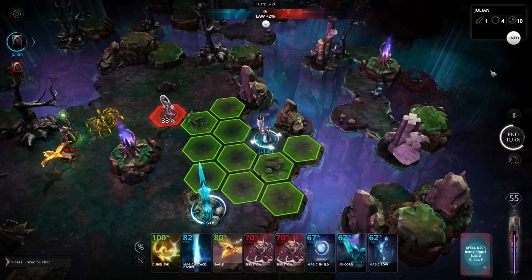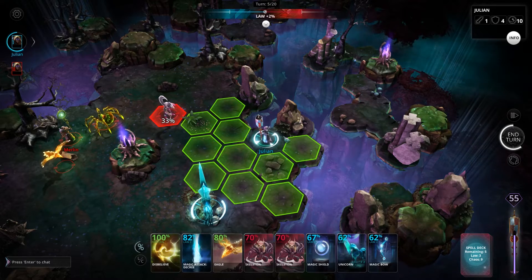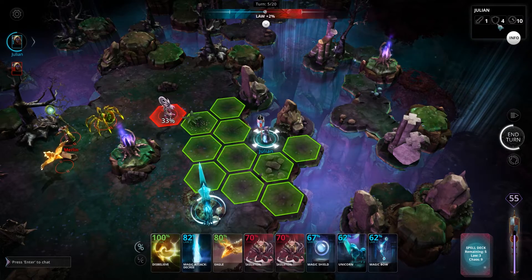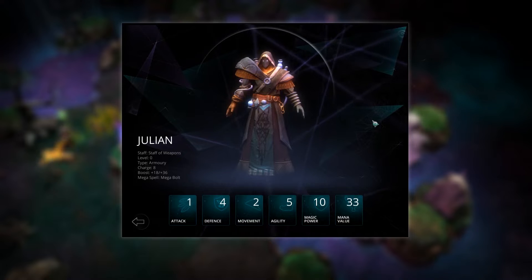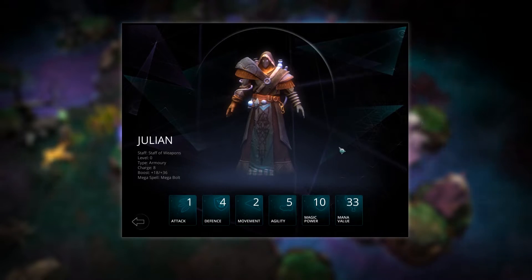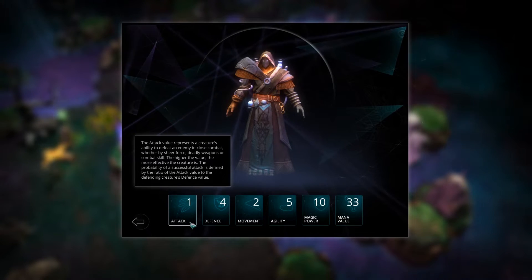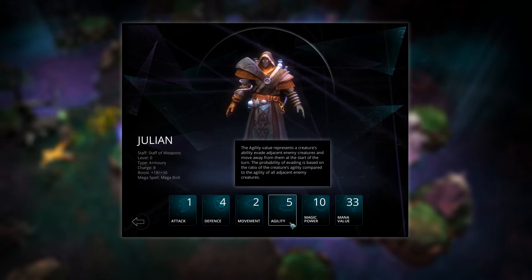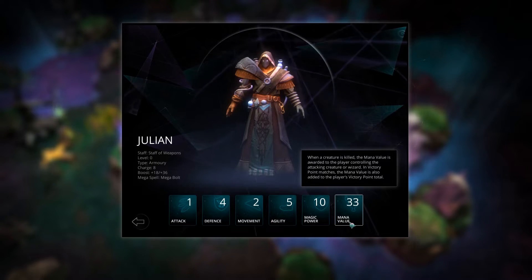With a unit selected, the top right hand corner of the screen will show a basic info panel about the currently selected wizard or creature. This will give you some basic information such as your attack strength, your defensive strength and your magical strength. If you then hit the info button below that, it will give you an expanded window with many more stats about your currently selected wizard or summoned creature. If you mouse over or click any of the individual stats at the bottom of the screen, you will get a little pop-up that gives you more information about each of those stats and tells you what they do and how they affect you in combat.